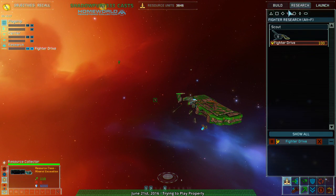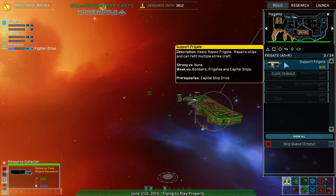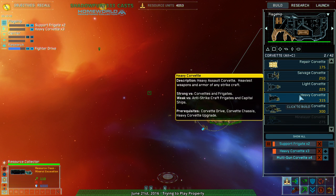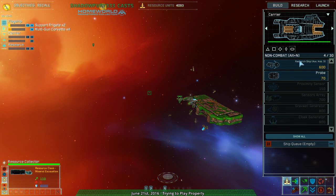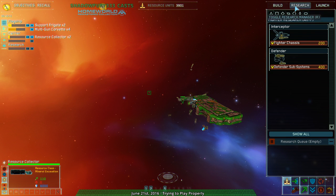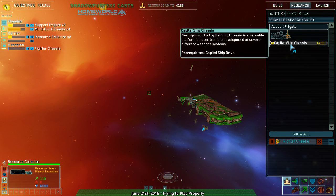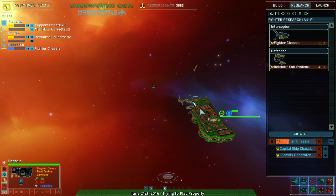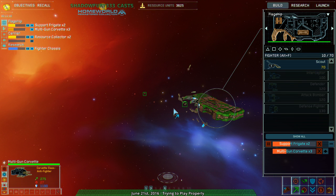I'll need you when we get to the point where — wow. I'm going to need a couple of these. Multi-gun Corvette is my biggest asset right now, and I'll probably get another couple of those. My opponent's going to be going heavy fighter and I'm kind of trying to counter that. Apparently this is the way you do it.